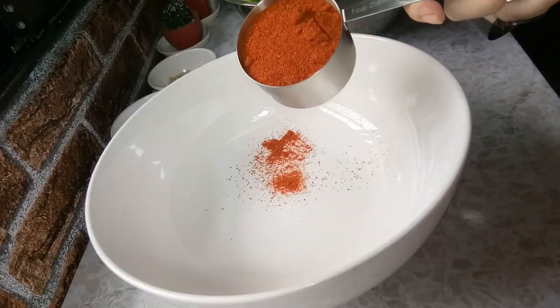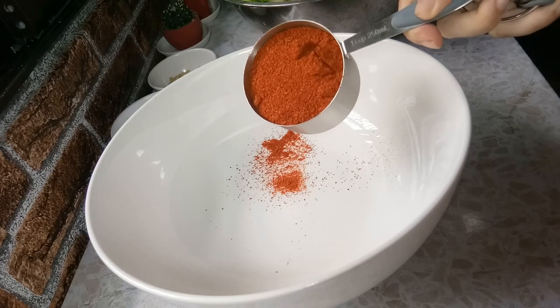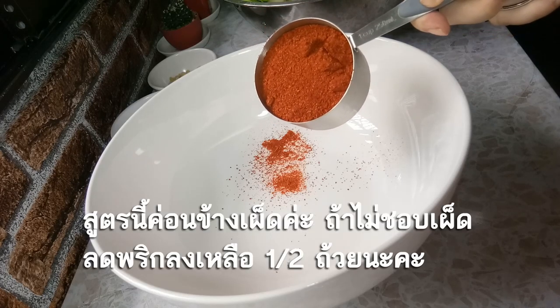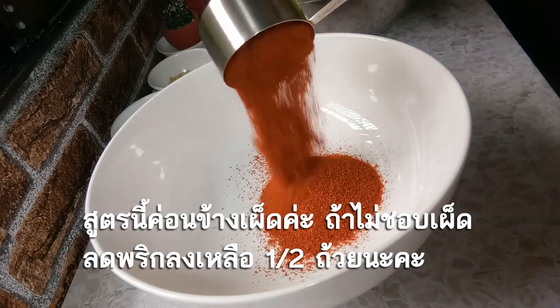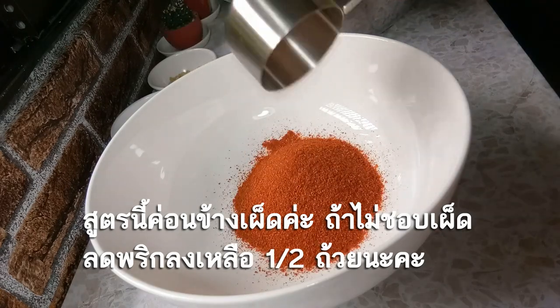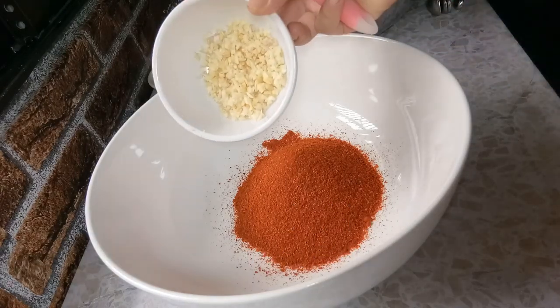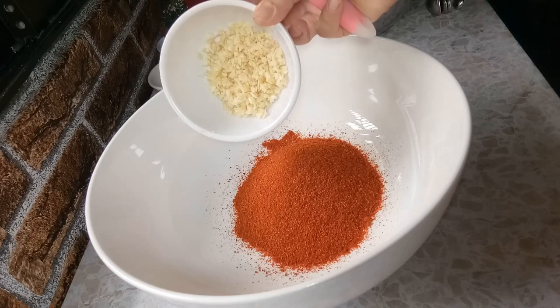Now we're going to add salt for the mix of kimchi. We're going to add a bit of tea. It's a bit better than this. If anyone else loves it, you can add 2 sugar.